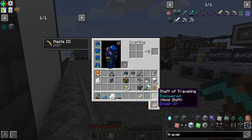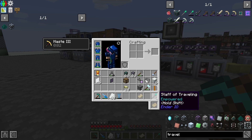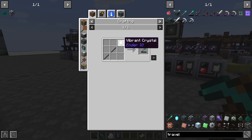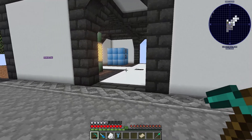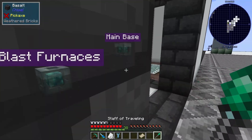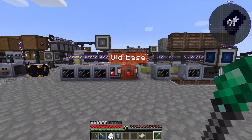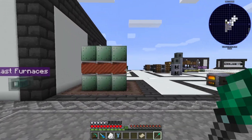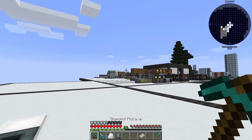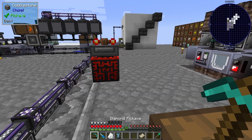You can also acquire the Staff of Traveling. Mine I got from the Lost Cities dimension, but you can also craft it pretty easily when you are at this tier of technology. With this you can just right-click on the travel anchor you want to go to from anywhere inside your base. So if I'm all the way down there, I can just right-click and I'm here at the old base.